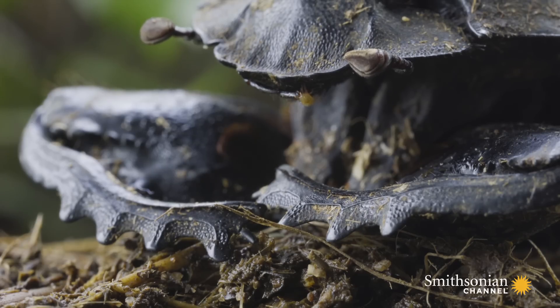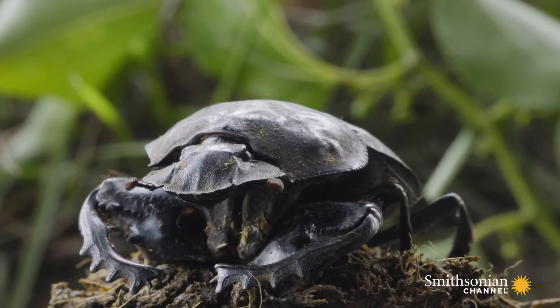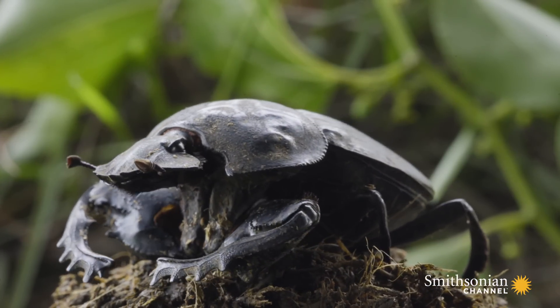They have flattened, spiked front legs. They're smooth and streamlined to dredge dung and soft sand. And the front end is flat, perfectly designed to scoop dung.